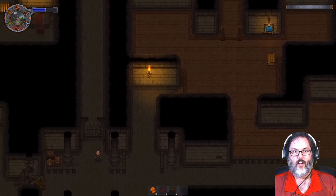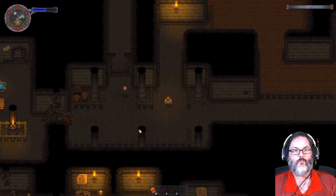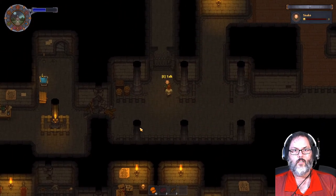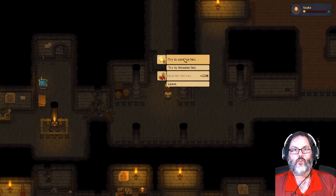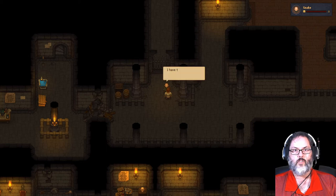He is there, let's go talk to him. I do have my faith - I think we needed five for him. Yes, try to convince him - boom! 'You appear useless but also harmless.'